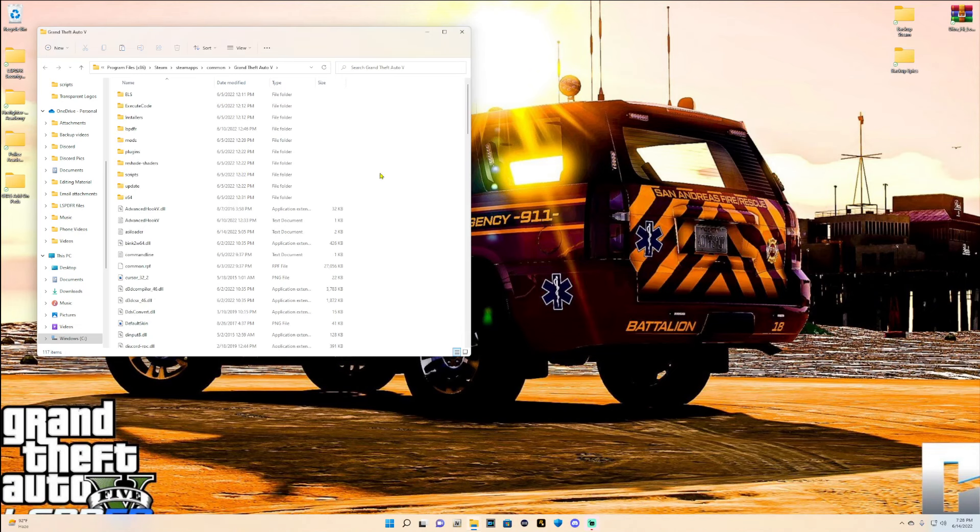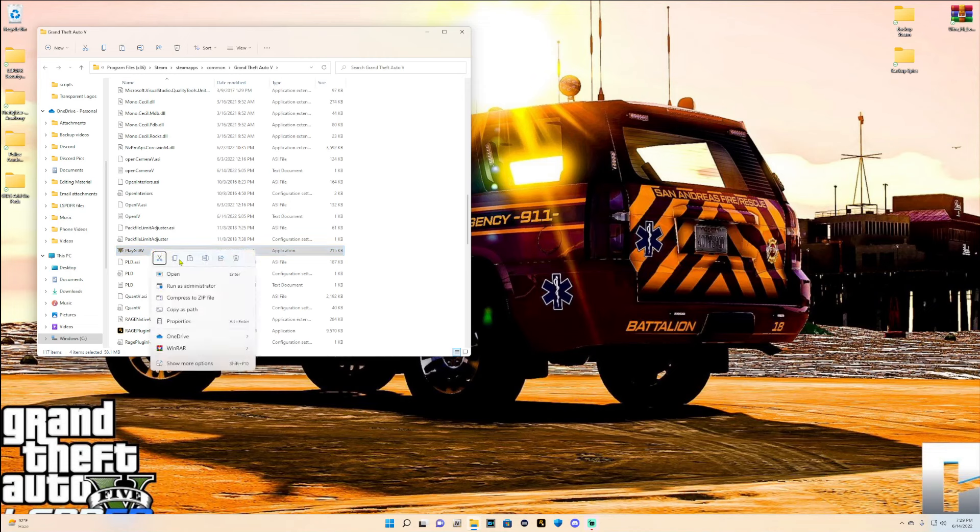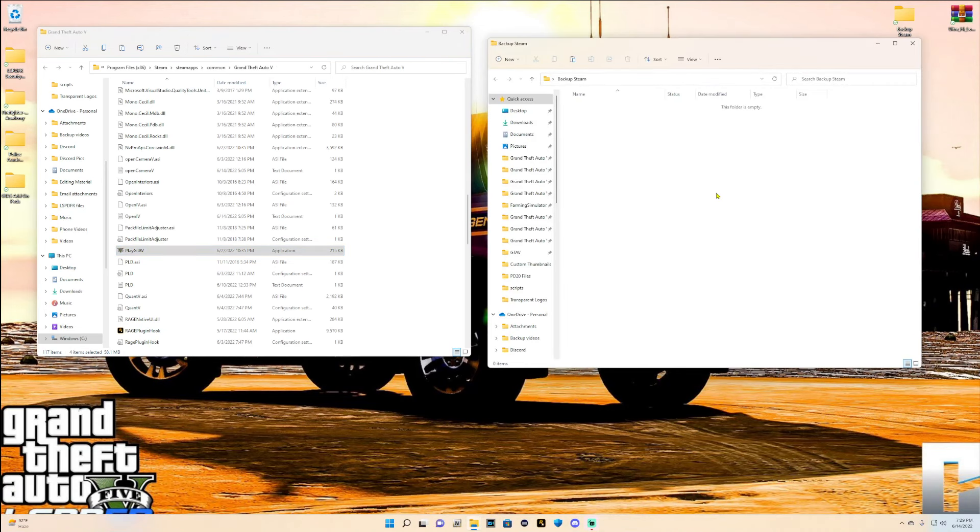For Steam users, go into your main directory and scroll down. There are four files you need to highlight. The first one is your GTA5.exe. Then hold down your control key and select GTA5 Language Select, then GTA5 Launcher. Scroll down, hold control again, and highlight Play GTA5. Once you have all four selected, right-click and click Copy. Open up your Backup Steam folder, right-click, and paste. There are your files backed up.